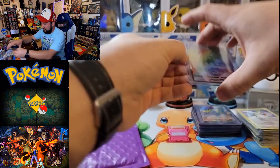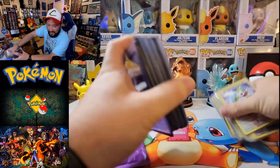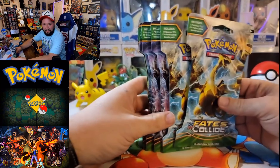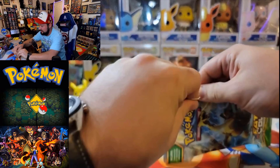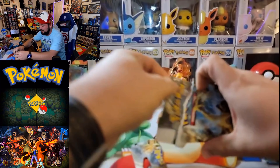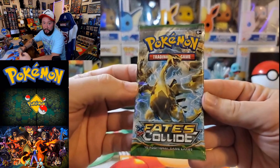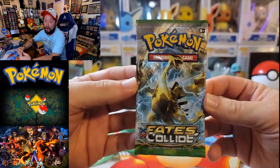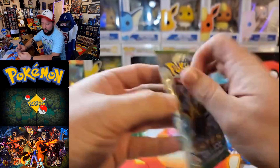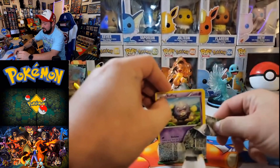So I'll go ahead and put all this to the side here — definitely going to make sure all these things are nice and safe. Now let's go ahead and dive into our Fates Collide. We got seven packs of Fates Collide. Hoping that we get some kind of awesome hit out of here. I would really love to get the secret rare card of Alakazam — that is an absolutely gorgeous card in this set. Either that one, the full art Alakazam, or the Mega Alakazam. Here we go. Lugia first pack.